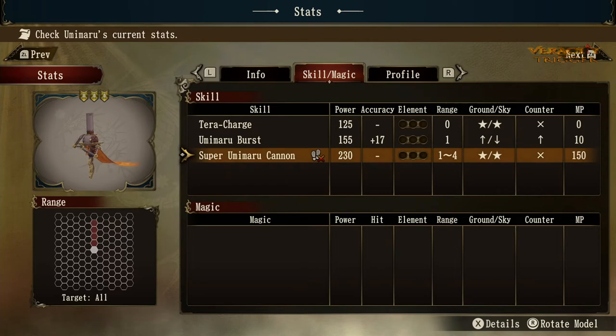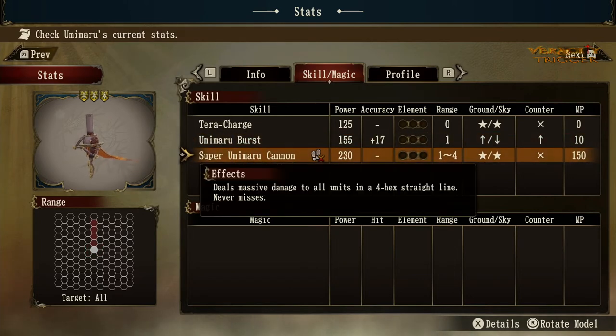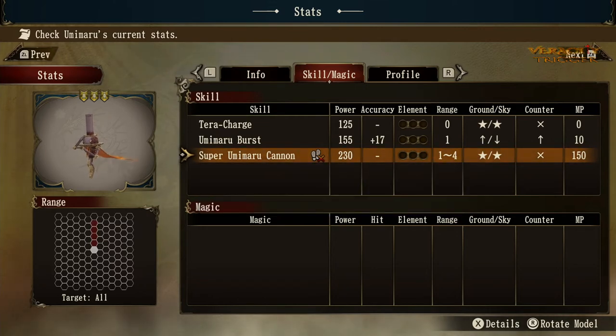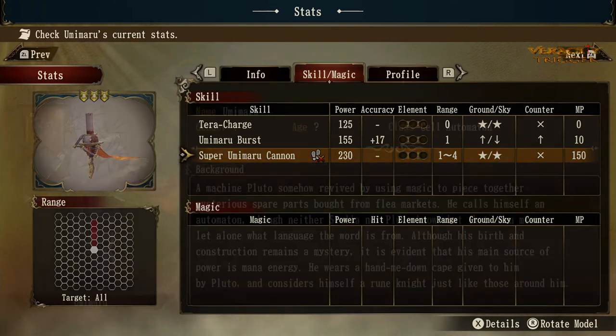The Super Umamaro Cannon doesn't have any elemental charge in it when you use it, but as it says, it deals massive damage to all units in a four-hex straight line and it never misses. So it's insane — it's like an energy cannon shot. It's really cool and you'll just love it when you get to use it.